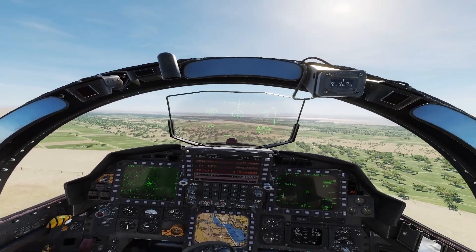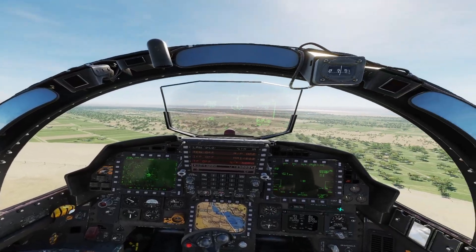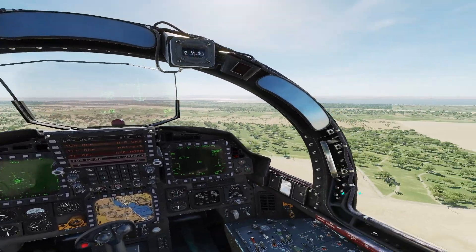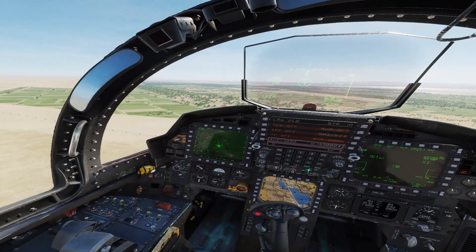Hey Strike Eagle fans, this is Noxo with another weapons tutorial for the F-15 Strike Eagle. Today we're going to attack an SA-2 site from a low altitude pop to a lat, which is low altitude toss using GBU-12s.